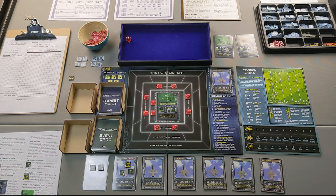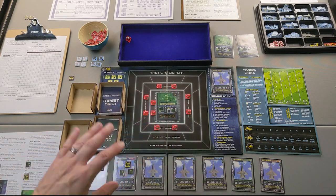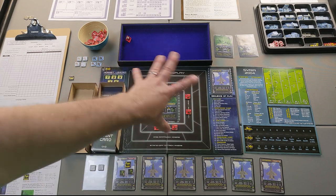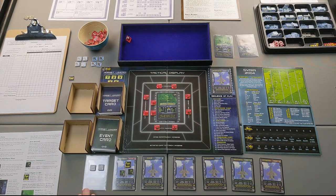Next we're going to arm the aircraft — a pretty long step. I like to debate what I'll need to take out the target and defend against sites and bandits. Note that bandits aren't on the tactical display yet — we don't place bandits until aircraft are armed and placed on the display. You have to spread yourself with enough air-to-ground and air-to-air weapons to accommodate what might come up. I'll arm all aircraft off camera, except Eyes, then show you what I chose and explain my thought process.